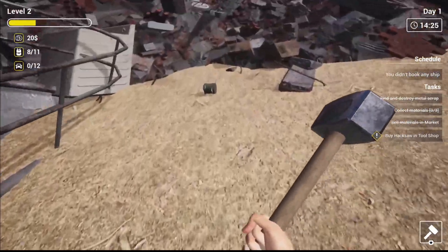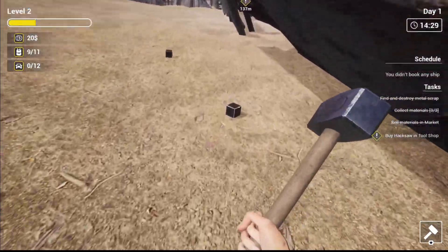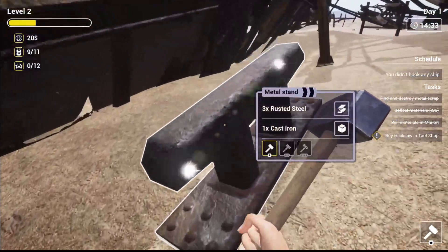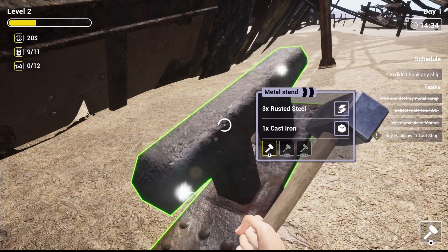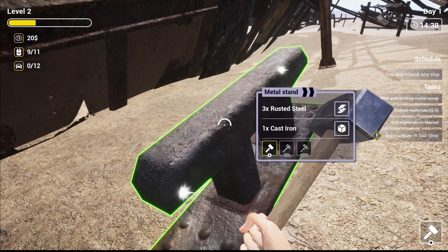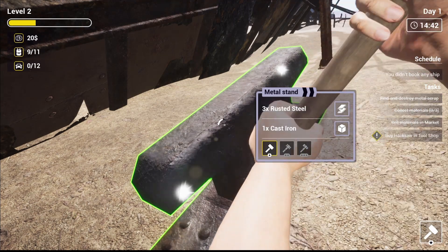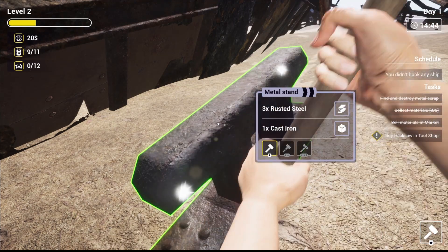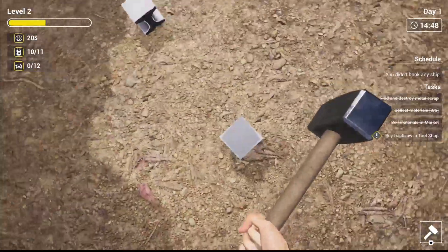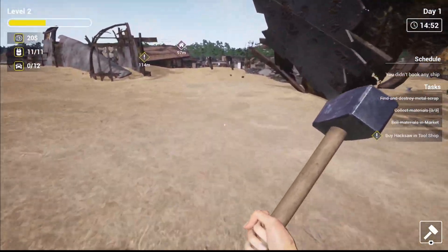Look at this, there's just stuff lying everywhere. We've now got eleven slots in our bag. There's another one we can bash down — three rusted steel, one cast iron. I'm going to do as much of this as I can and earn enough money to book a ship, which costs a hundred dollars, and buy the hacksaw which I think costs fifty bucks too.